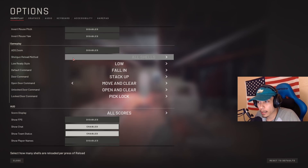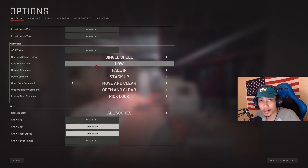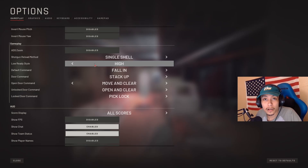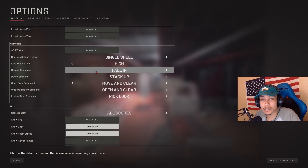The shotgun reload method I change from all shells to single shell. This is so you're not stuck in a reload-all-shells animation when you just want to quickly top off or add a few shells to your shotgun. And this is a big one I get asked about in the comments — how to change your ready position from low to high. It's this setting right here: low ready style — change from low to high. Now you can look cool like an operator and point your gun up instead of down.